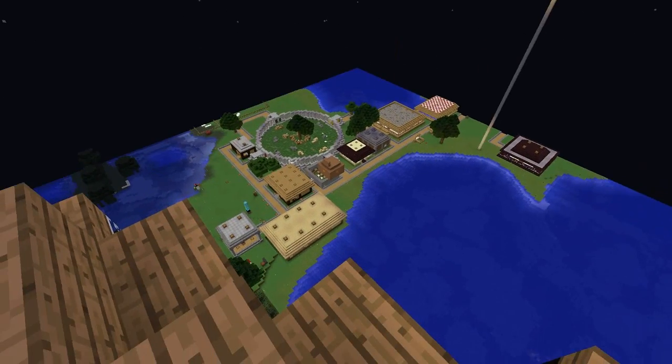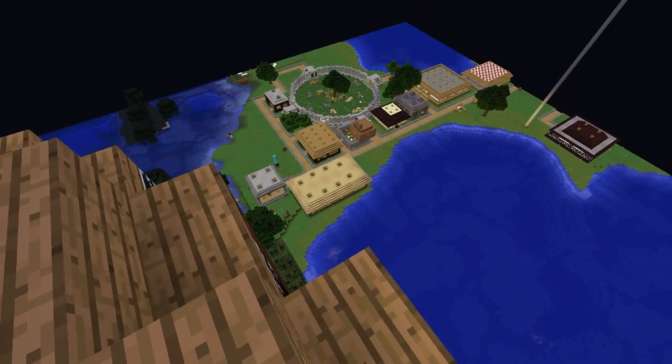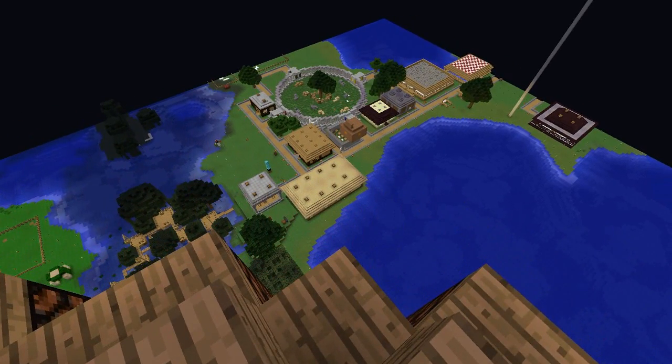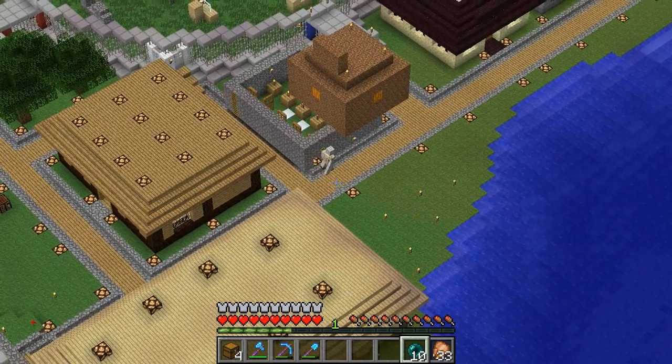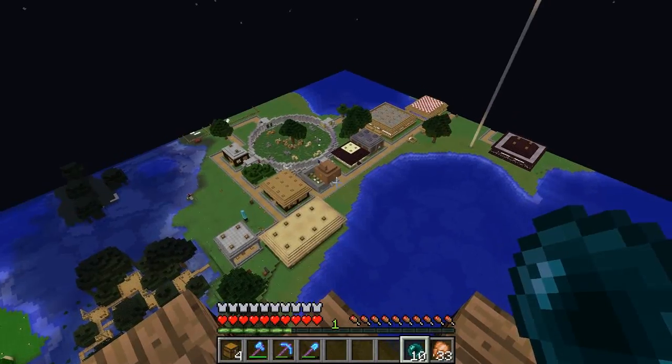At least there's none on there. But you may have noticed this bright looking building right here. This is a new shop that I'm going to show you. That's so weird that you can see the Iron Golem but you can't see any of the villagers inside. Kind of odd.